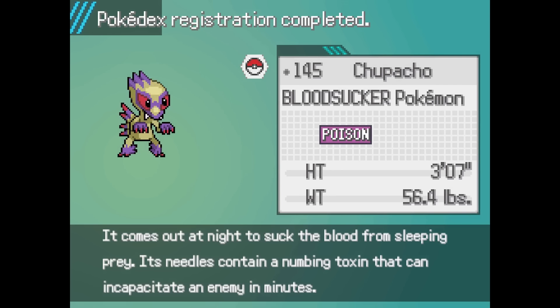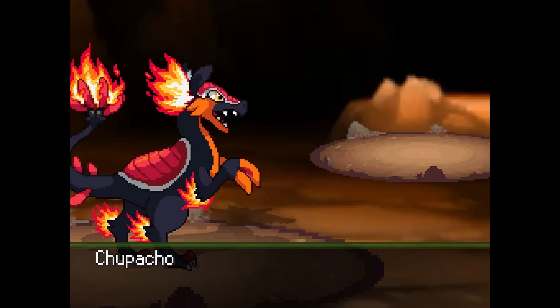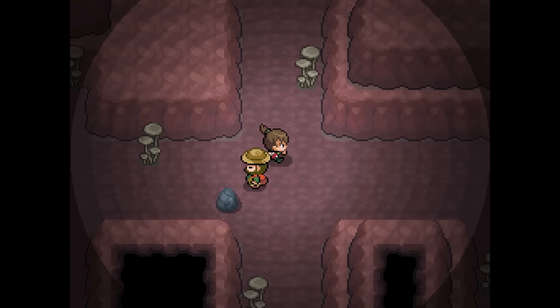This is the Bloodsucker Pokemon. Is this guy a vampire? 'It comes out at night to suck the blood from sleeping prey. Its needles contain a numbing toxin that can incapacitate an enemy in minutes.' Wow — I did not know that was a vampire. I thought it was like a Luchador or something, kind of like a Hawlucha. But I guess that's that. Let's go ahead and move back to this path.